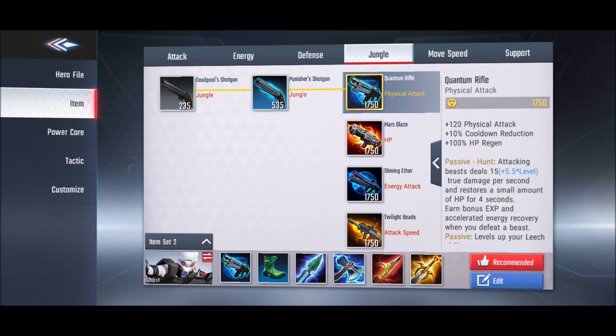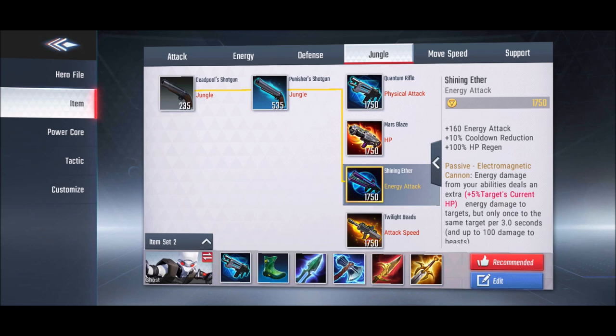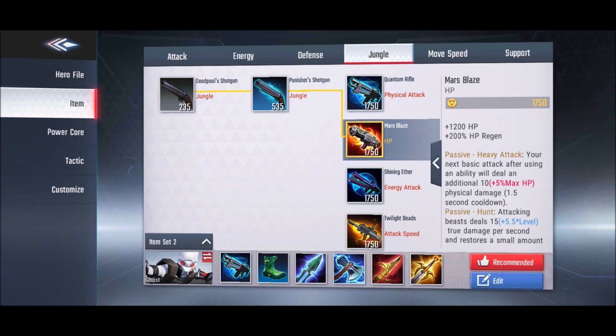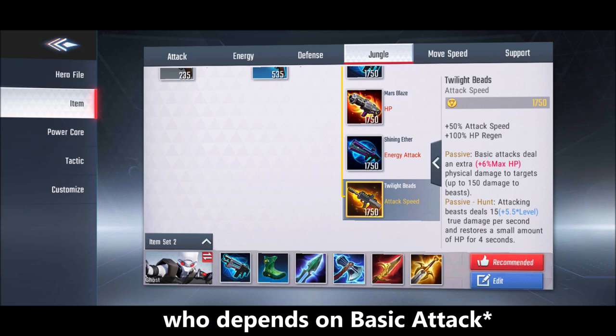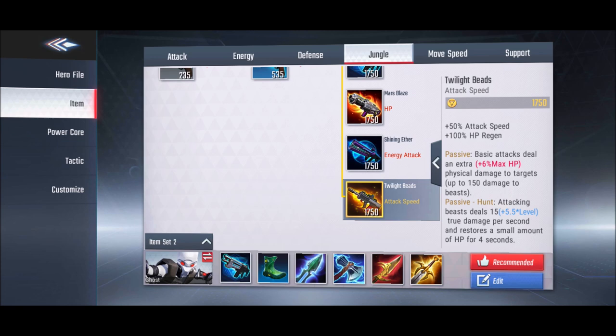The first jungle item is mainly used by physical heroes — assassins and fighters — doing jungle or solo lane. For energy heroes, the best one is Shining Aether. For tanks and fighters, there is a dedicated option giving 1200 HP and 200 HP regeneration. Twilight Beads are best for marksmen or attack-speed-dependent assassins and fighters, giving 50% attack speed.